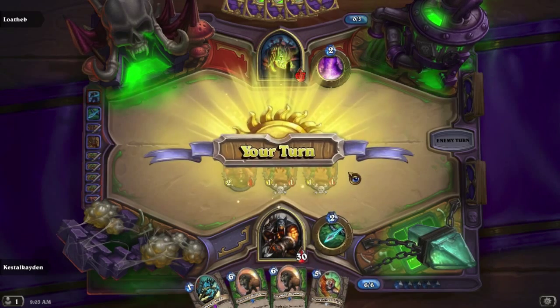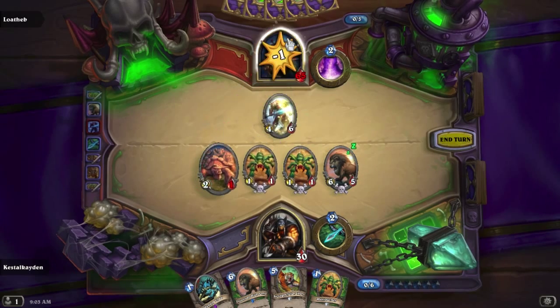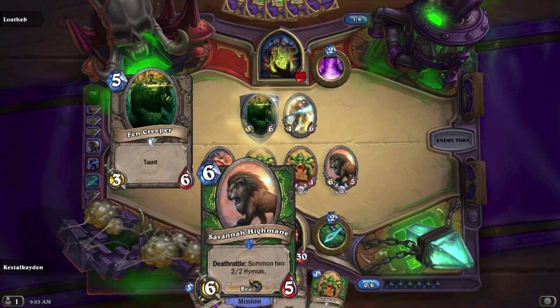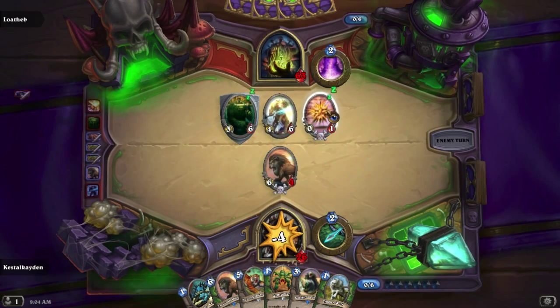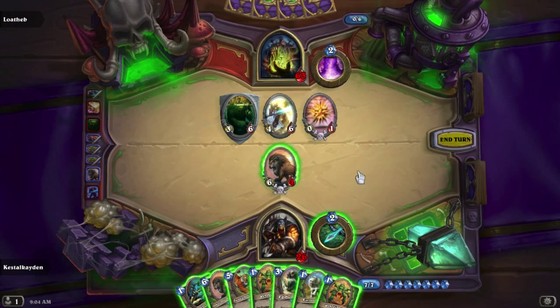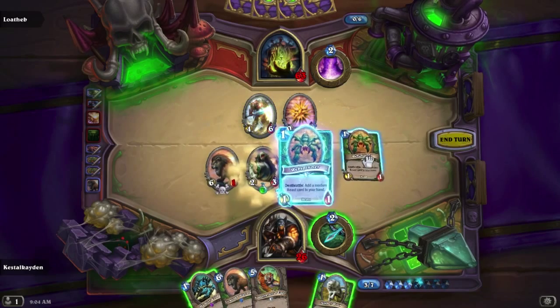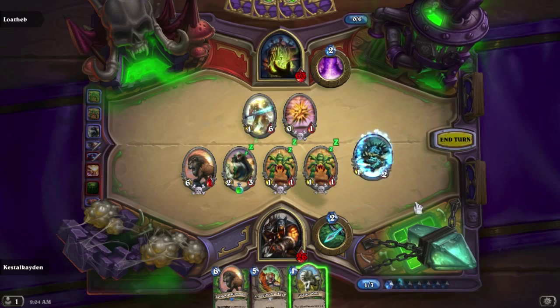I'm going to have to ignore him for now. Savannah's coming out. I assume he's going to ignore these, or just go straight for the face. He's going to summon a spore — I need to kill that, and I need to kill it fast. I can kill that right now and then summon a bunch of these. I will summon this though. These are beasts — technically I can make that a 2/2, but I will wait.